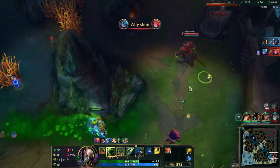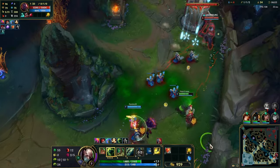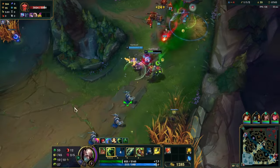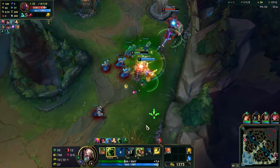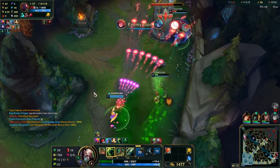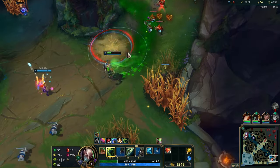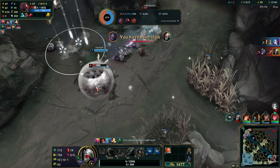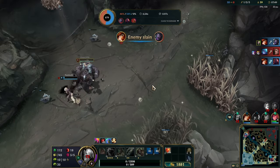Singed is pretty good against Heimerdinger, especially if you build pretty tanky. Works pretty good. We got pretty good healing here. Now the fun part is like we get kind of low and make him think that he can do something. Oh, there's the bomber — he heals a lot more than I do. Run away Misfortune!